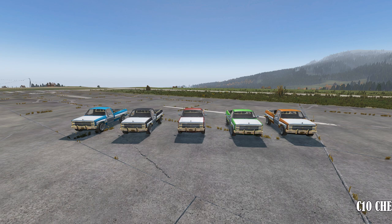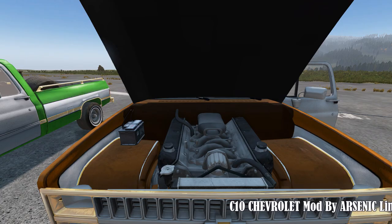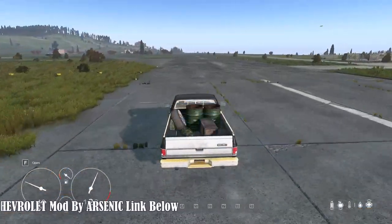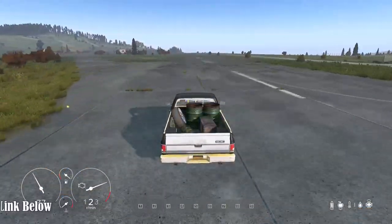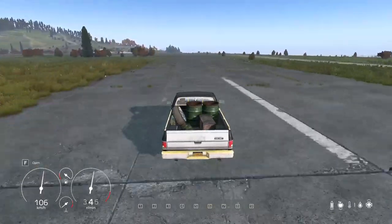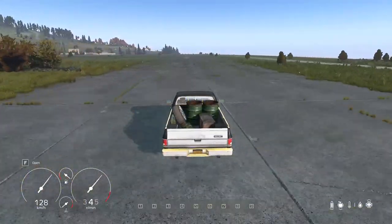Today we will look at the updated C10 Chevrolet mod by Arsenic, now available in a range of stylish color combinations. This enhanced version features AWD for improved drivability, along with a five-speed transmission capable of reaching a top speed of approximately 190 kilometers per hour.